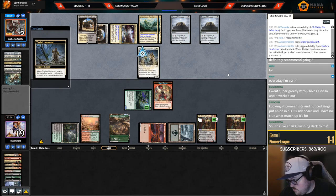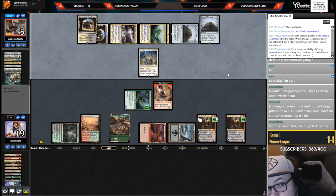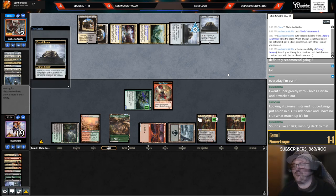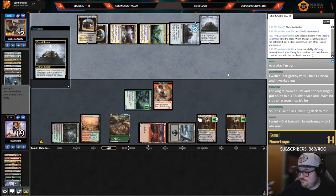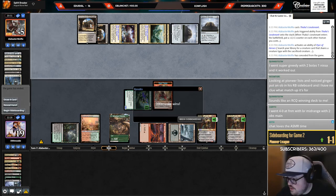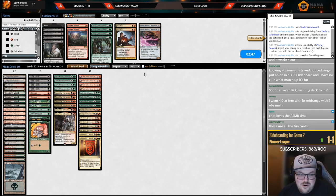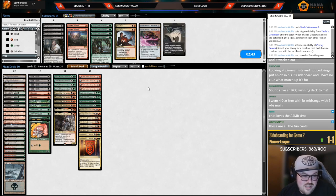Ginger Pit is for the grindy matchups. Chat loves the grindy matchup cards — the card does seem pretty good, it's a really powerful card. Opponent has conceded. They also love the ASMR. Whenever you say a card is for the grindy matchup it's usually a fun one — I get it.